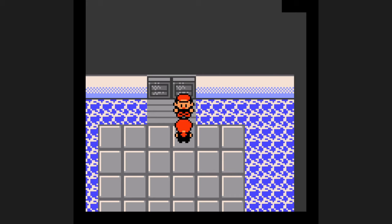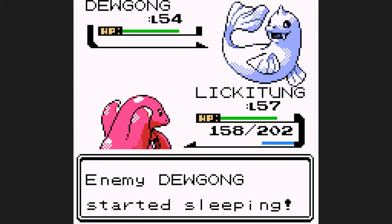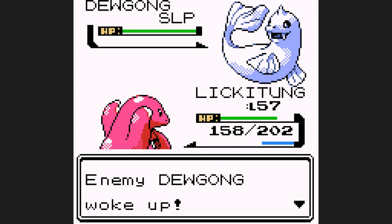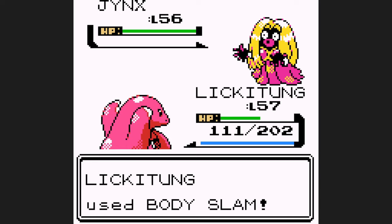Up first is Lorelei. Against Dewgong, I go for straight Body Slam to get it to use Rest on turn two, which it does. During that time, I can set up three Swords Dance. I outspeed it by my third one, Body Slam one-shots it, and from here the rest of the battle is a sweep. Although Cloyster does hang on from a Body Slam, and Jinx and Lapras outspeed me due to leveling up, there's really no threat of losing this battle.